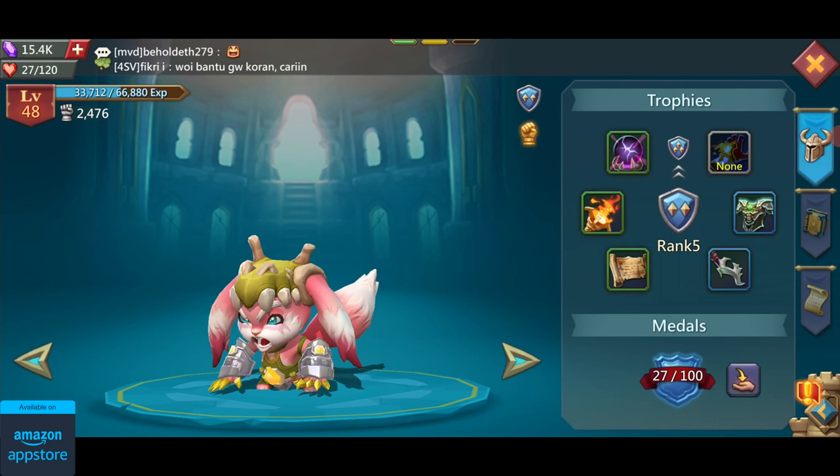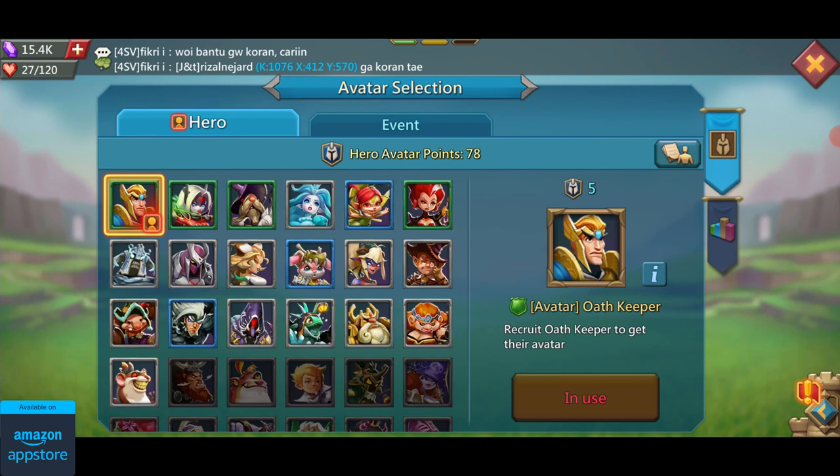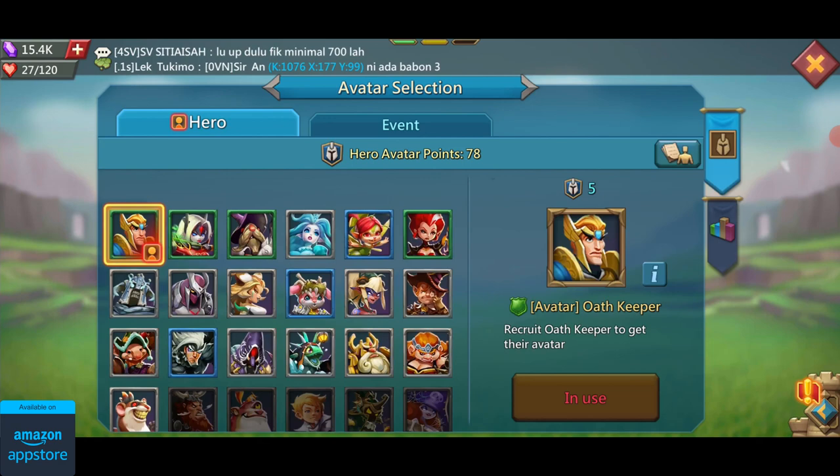The next topic I want to cover is heroes. Heroes are your helpers in battle. You can use them while attacking other players and also while defending your castle. You can also send them out to kill monsters as well. As far as I know, there are 22 heroes in the game that you can max out for free and 30 heroes that are not free.